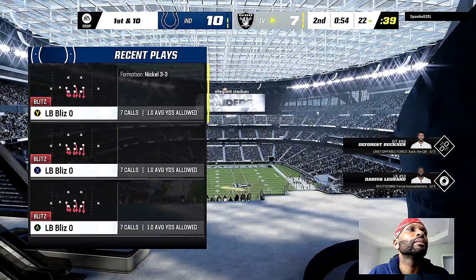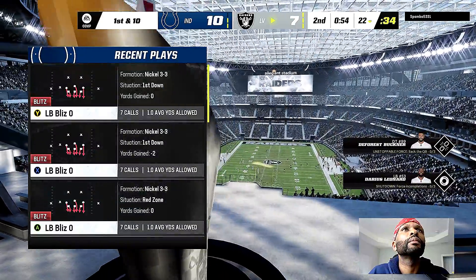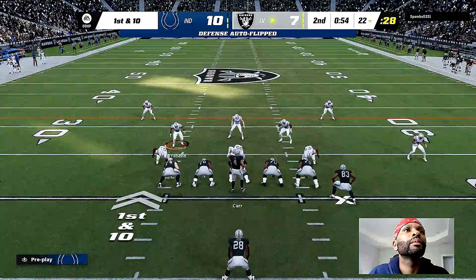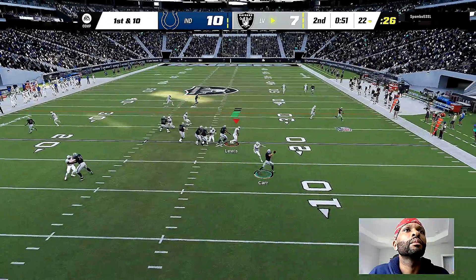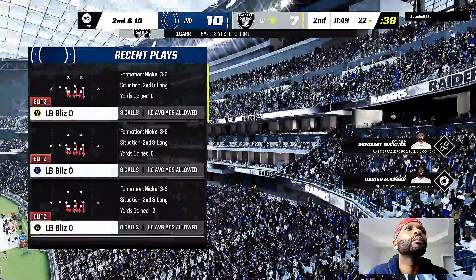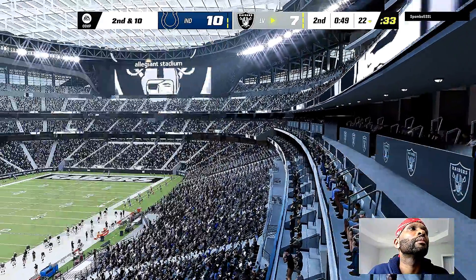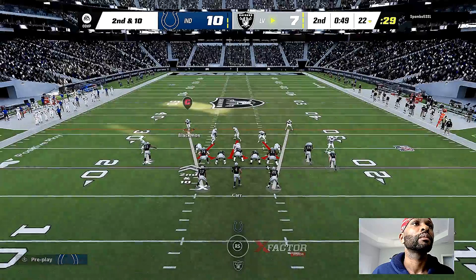It'll be a 51-yard punt, and the Raiders will take over first and ten. The Las Vegas offense ready to start this next drive — with a little under a minute to go, they may try and work their way into field goal range and try to tie up this ball game. It's incomplete — took a shot, couldn't connect. Whether you need it or not — only throw it downfield out of the pocket if you're absolutely sure; otherwise use your running ability and try to get those yards a safer way.